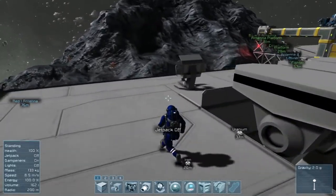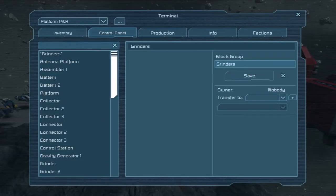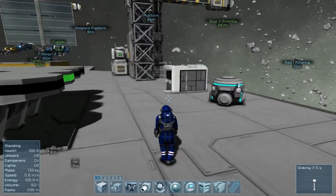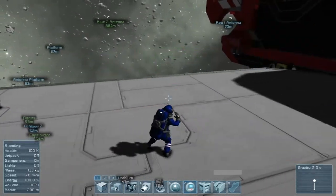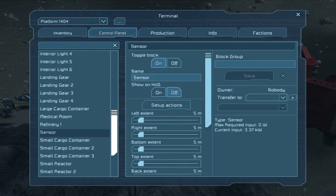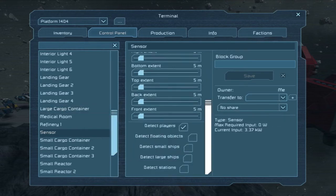Let me turn this station into ours — so this platform is now ours. One of the things they've added now is sensors can now detect stations. This was not an option before, but it is now. So basically if it's on a ship, you could use it to know when you're landing — which I think is pretty cool. It may change how I do my landing lights in my survival world, because this way you could put it on the ship.